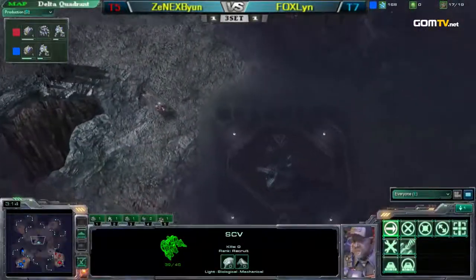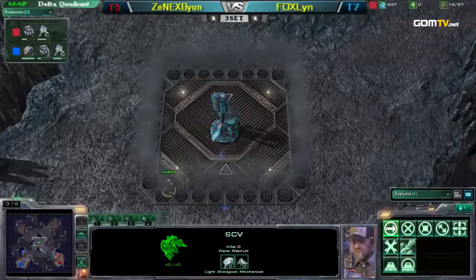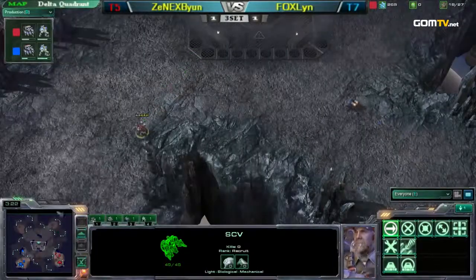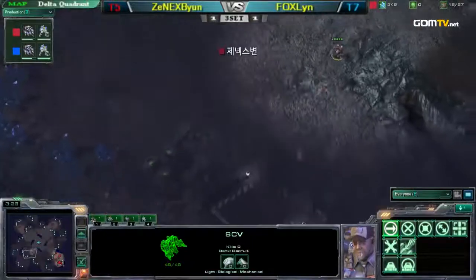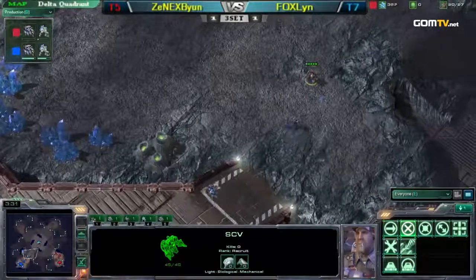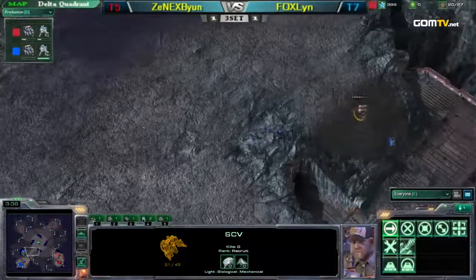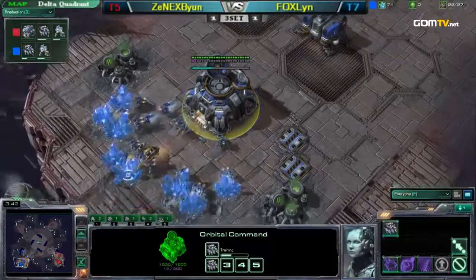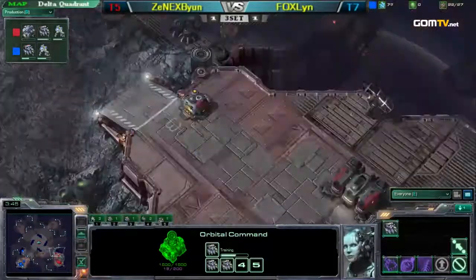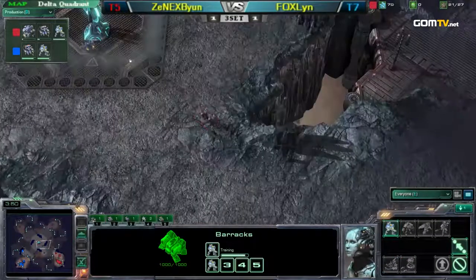I really wonder if Byun can hold this off. This is going to be pretty interesting. It may look cut and dry, but when you're at the top of a ramp, you have some SCVs there as well. He did see the SCV going back into the main — that was a little bit suspicious. But Byun starts his command center. He's moving his marines into the center of the map.